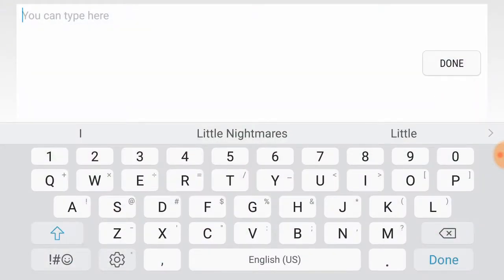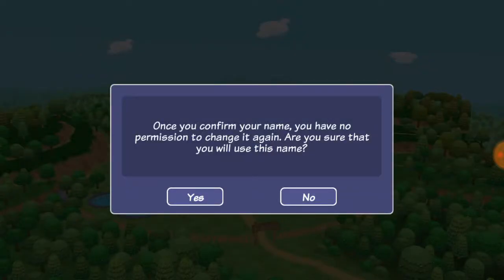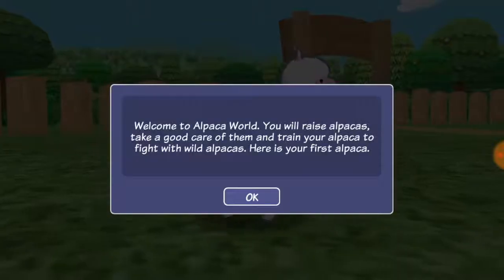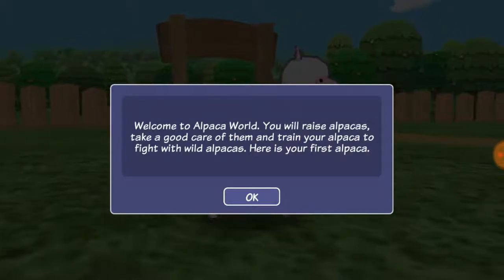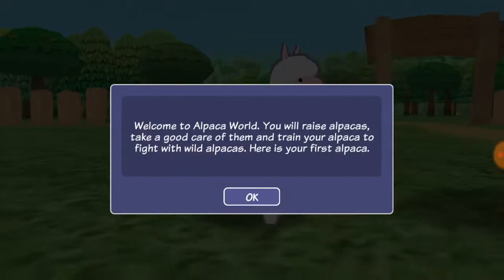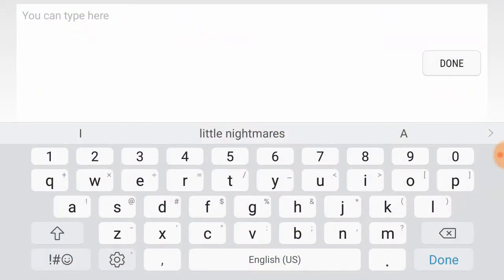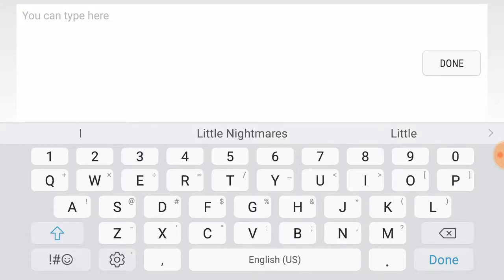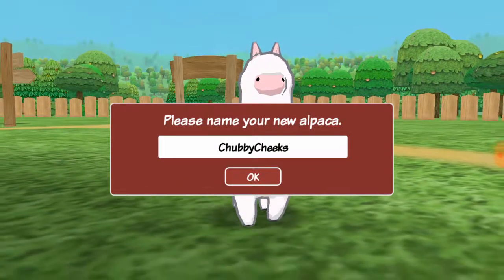Please input your name. I will be Holly, after Holly Almond. Oh, here's our first alpaca. Welcome to Alpaca World. You will raise alpacas, take good care of them, and train your alpaca to fight with wild alpacas. Here's your first alpaca. Please type a name for your new alpaca. What are we going to name this one? Let's name him Chubby, because he has cute chubby little cheeks. Let's name him Chubby Cheeks. Chubby Cheeks!